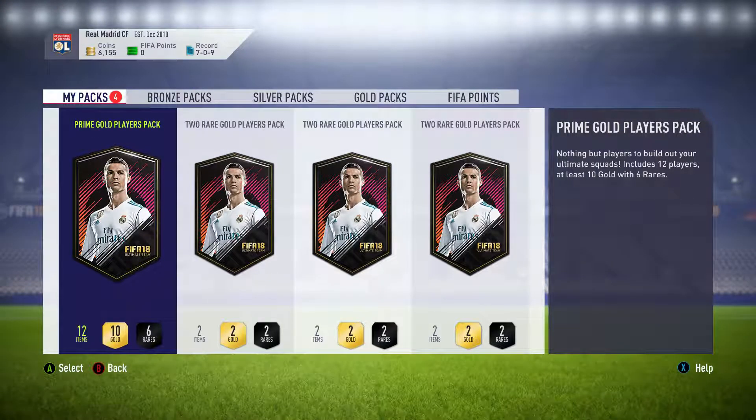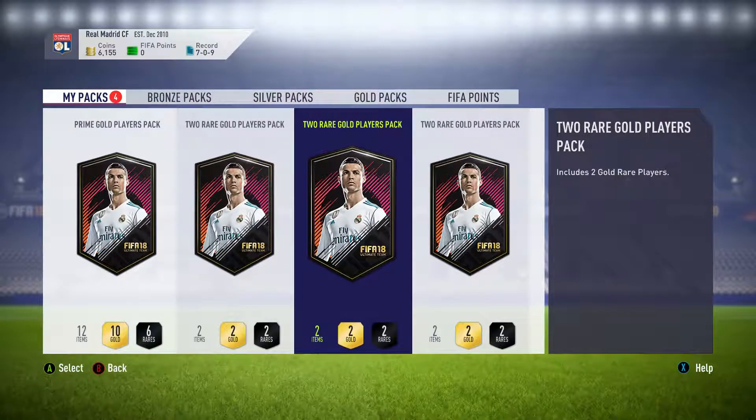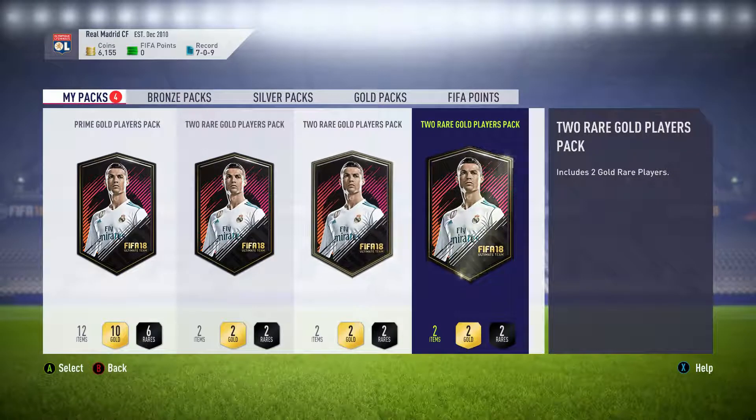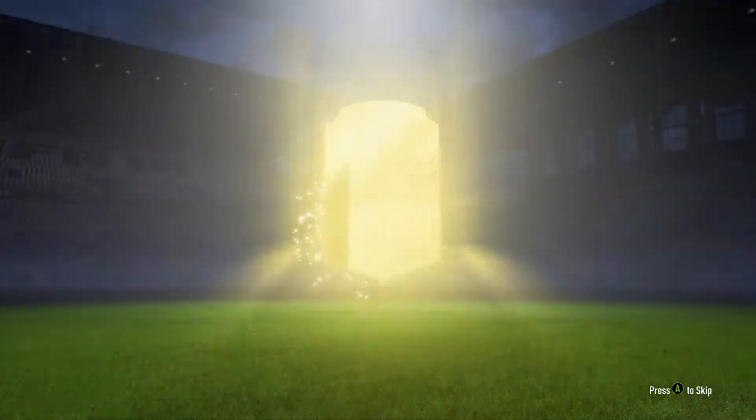I actually packed Ousmane Dembele, who was only 83 rated in this game, but his stats — he has really high pace and dribbling, and then 5 star skills, and he plays for Barcelona. So he was 48,000 coins when I first sold him, so that was a decent pull. Still no walkouts here, though. Been very disappointing so far.